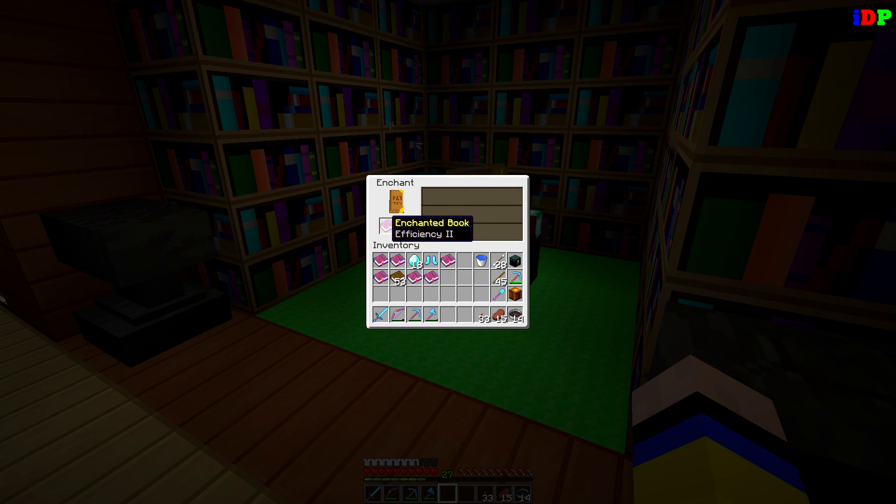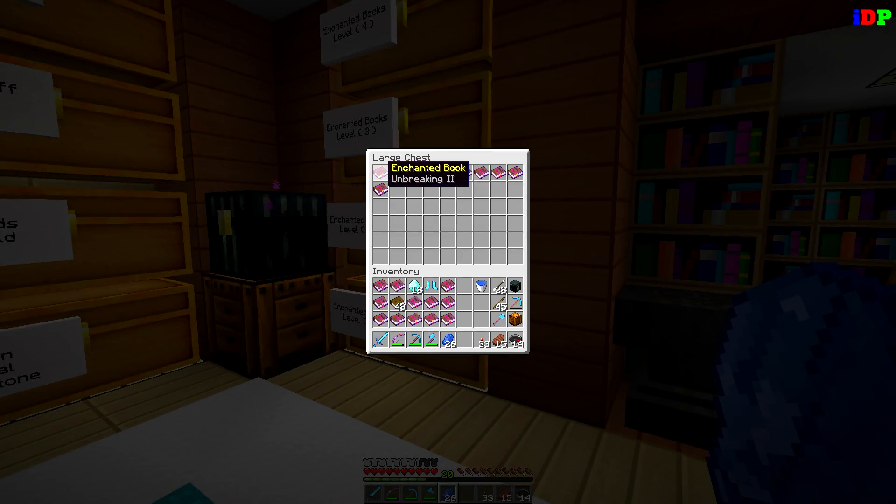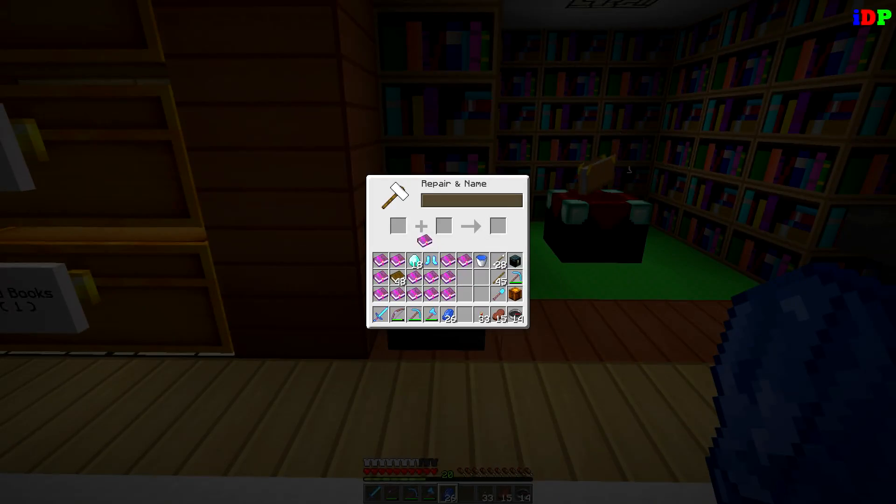Efficiency two — let's see what we get next. Fire protection, sweeping edge — I like sweeping edge. Fire aspect, smite — smite is terrible. Sharpness two, knockback one. This is how I do tons and tons of books. Power two I don't need. Now I've got mostly feather falling — I love feather falling. I could put feather falling four on the shoes. I'm breaking two — that's good, I can combine them into an unbreaking three book and add it to the shoes.